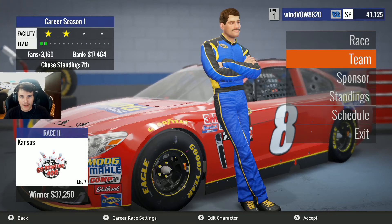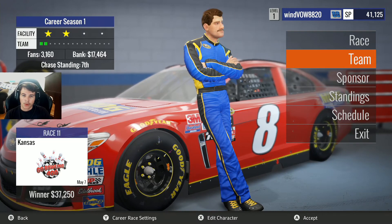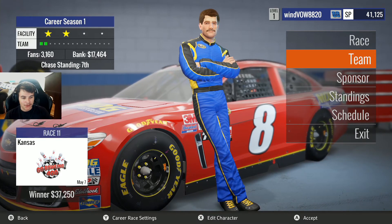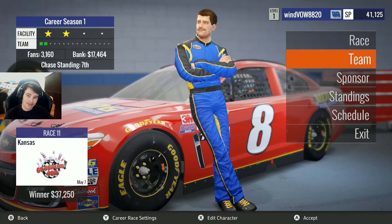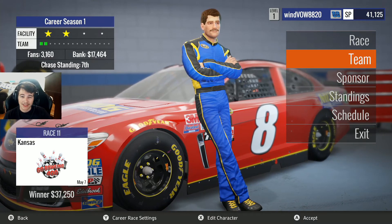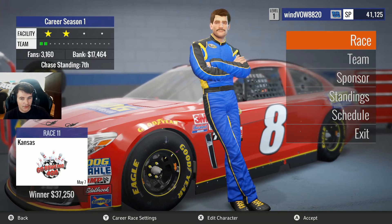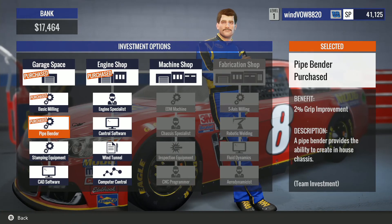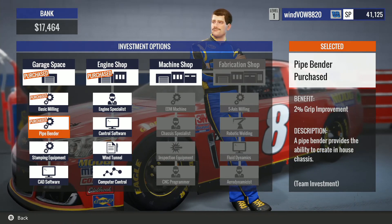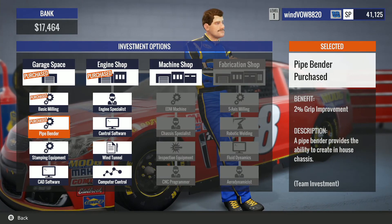What's going on guys, we're back with NASCAR Heat Evolution career mode. This week we're on race 11, racing at Kansas for the Go Bowling 400. If you missed last race at Talladega, link down below to the NASCAR Heat career mode playlist. After last week we were able to get enough money to get a pipe bender, which gives us two percent grip improvement.